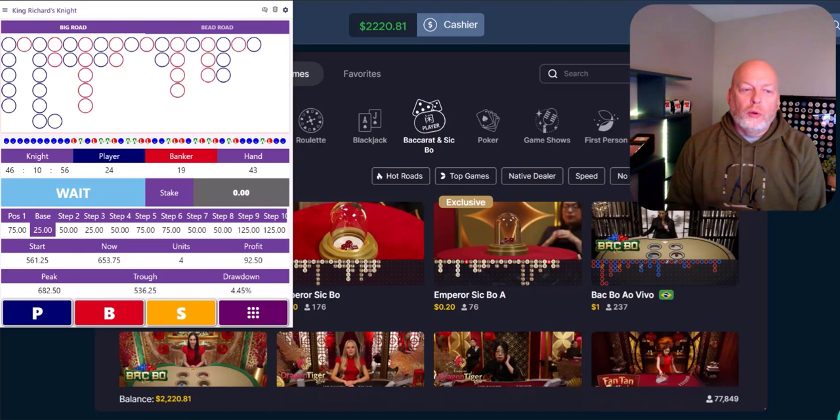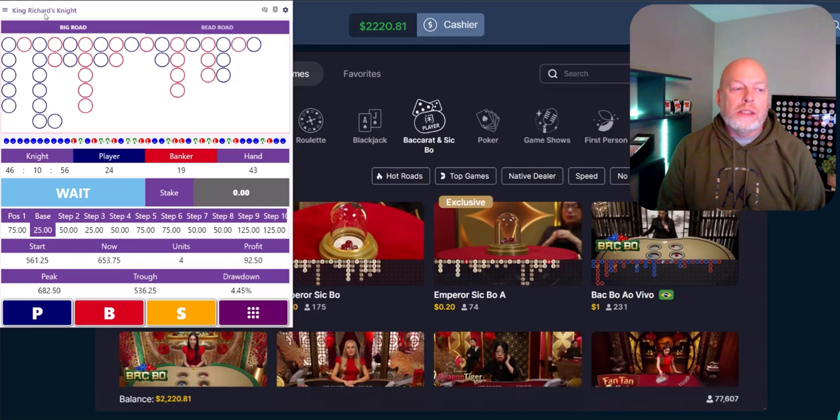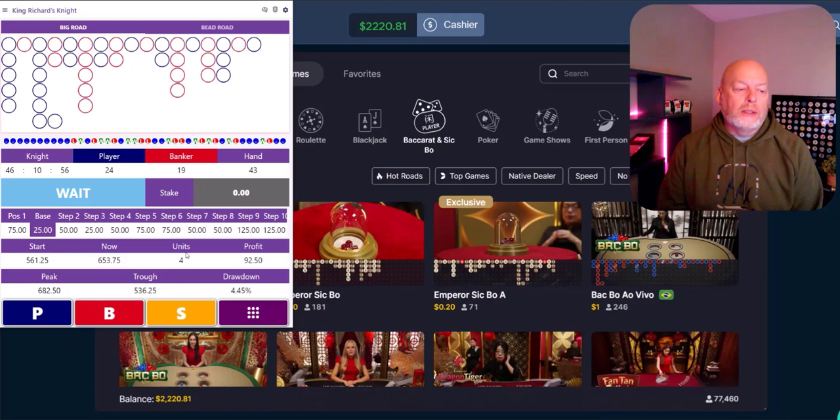Let's walk through a little bit of the app. I just got done playing King's Richard Night, and I want to show you this. On this one, you're not making a bet on every hand. I'm also using a different money management that has positive and negative progression — it's called the Orc. Let's walk through some of the customizations. You can see I had won my four units — that was my goal, to get four units in and out. So how do you set a goal? Let's go show you.